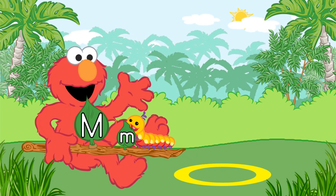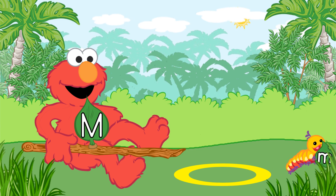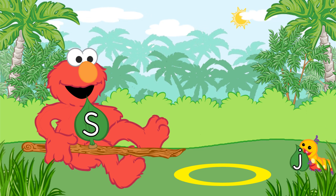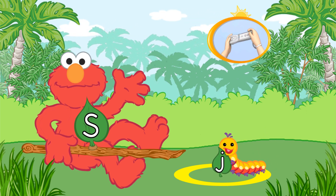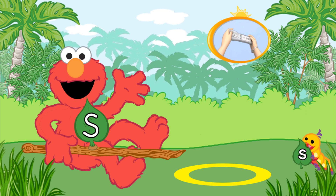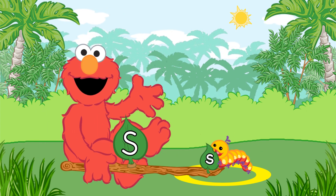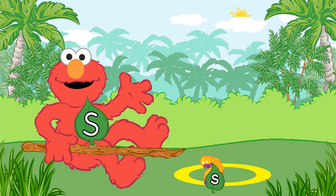That's the lowercase letter M. Elmo loves this fuzzy caterpillar. Let's match another letter. Look for the caterpillar that has the lowercase letter S. To pick up the caterpillar with Elmo's branch, tilt the Wii Remote back and forth. That's the lowercase letter S. Elmo loves this fuzzy caterpillar.